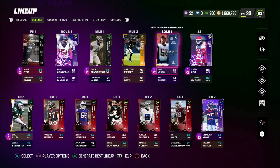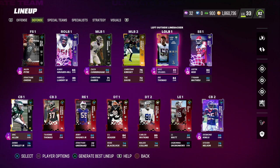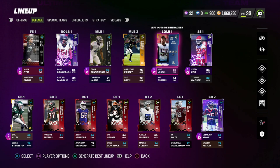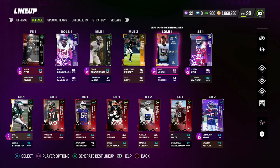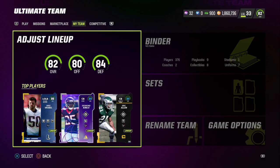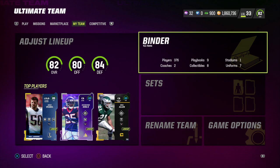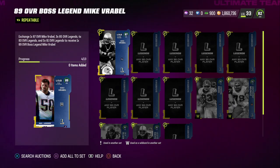One strange thing: his boss version could equip Enforcer, but after powering him up he can no longer get Enforcer — not sure if that's a glitch. Also, I'm not sure if Mike Vrabel was a coverage linebacker or a pass rusher historically. He can get Lurker, which is for pass coverage, but he also gets Edge Threat. Currently I'm running him as middle linebacker and usering him as a coverage linebacker, but if he's better as a pass rusher I'll move him to end.